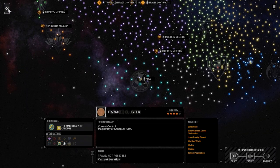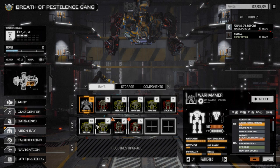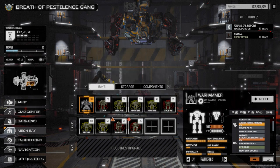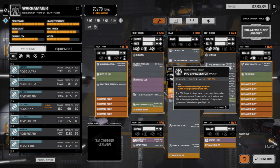Before we do that, my mechs are kind of in a state of disarray. Not really happy with all the layouts. The Warhammer is working great, we just got a new Orion, we've got a Black Knight. I really want to get these things up and running. So I'm going to spend today's episode refitting everybody. I'm going to strip all the gear off the Warhammer — the Warhammer's gear is going to move over to the Orion because I want to use the Orion as my command mech.